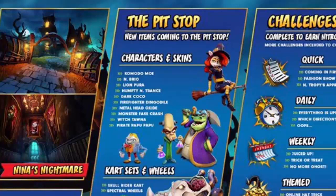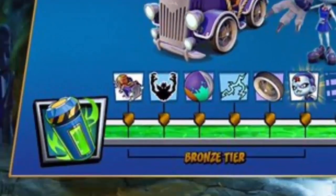We're also getting a Metalhead Oxide, a Monster Fake Crash which is interesting, and a Witch Tunnel which you can also see in the picture. We also have a Papa Pirate skin, which I think we've already seen but I wanted to wait for more information before covering it.